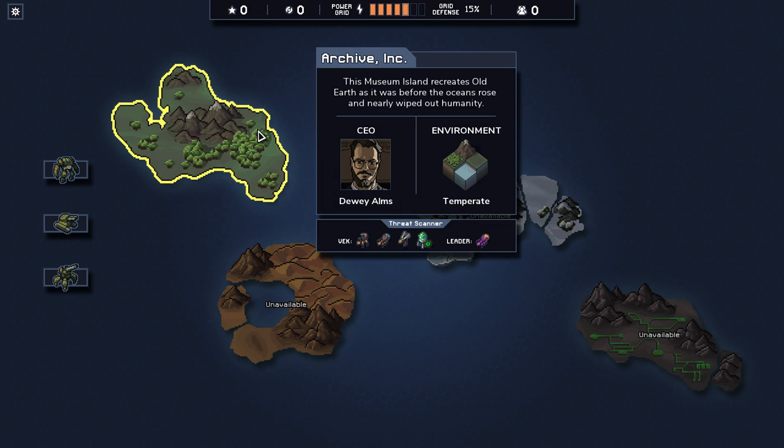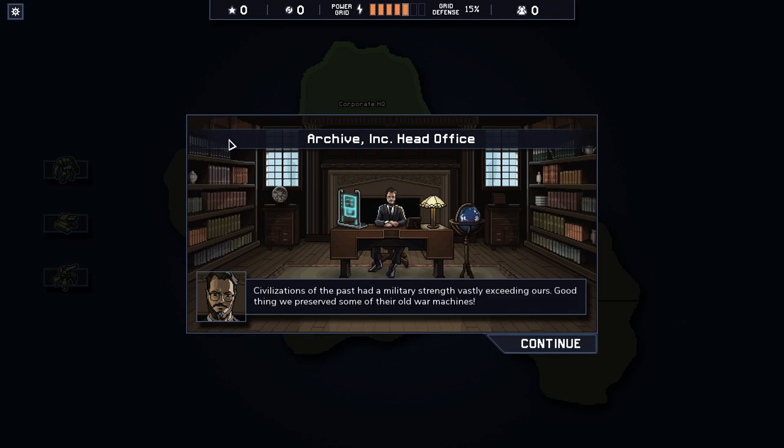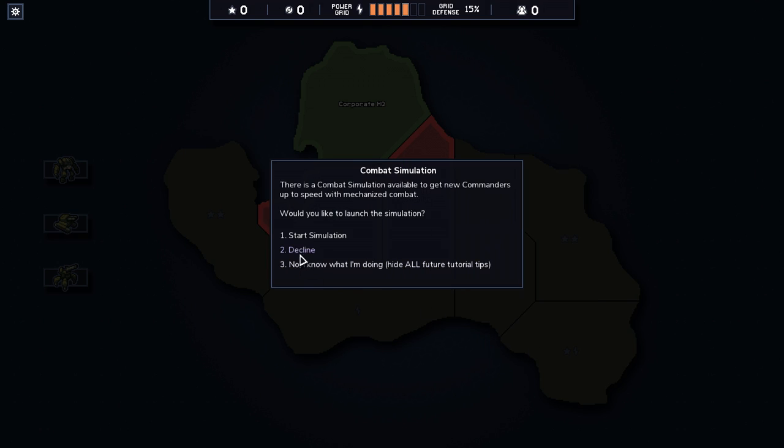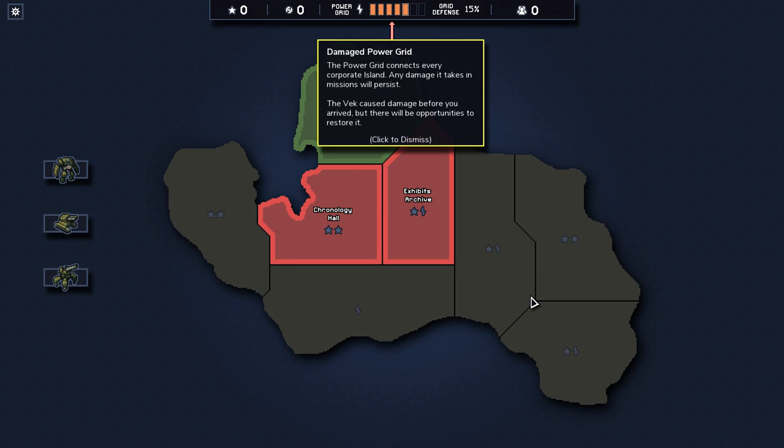So we'll get right into this. This is Archive Inc. — the only island available to us right now. It tells you the temperature and the kind of VEC you're bound to be against. The game is very good informationally. We'll decline the tutorial since I'll show you when we get into the game.